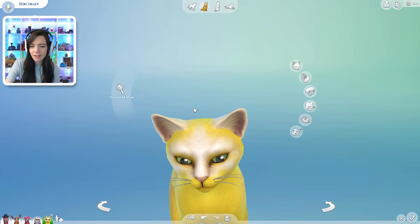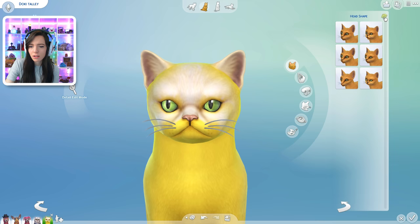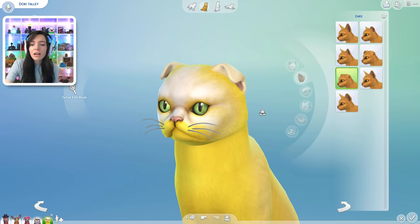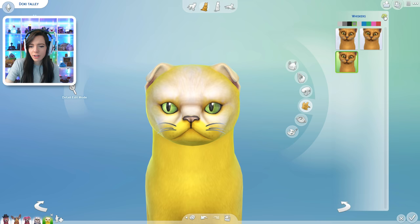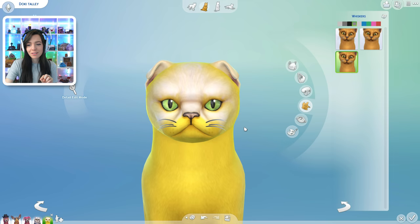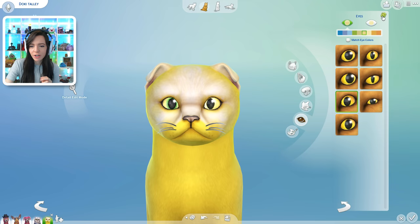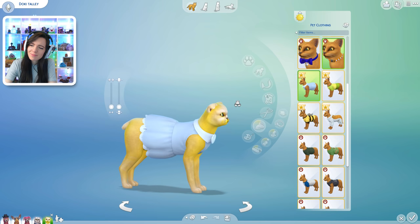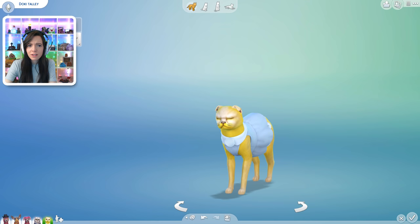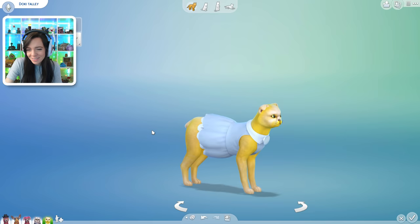Dang it. Now let's do his little face — one two three. It made his eyeballs look weird. One two three — he got the folded ears like a Scottish fold. I love those cats. Nose — one two three. Whiskers — one two three. How amazing would it have been if we got those rainbow ones? Those were cool. Now eyeballs — one two three. Cute. Now let's give him a little outfit — one two three. Is he wearing a dress? Why is he wearing a dress? I made him a boy, right? Yeah, this is a boy. Okay, that's fine. He's wearing a dress.